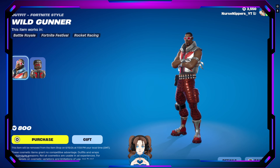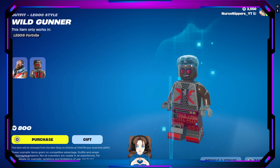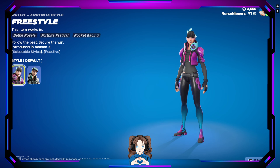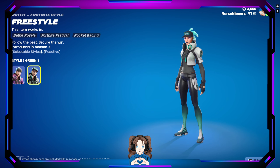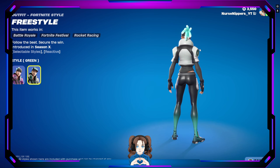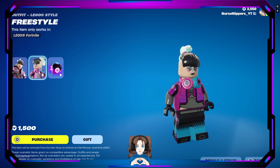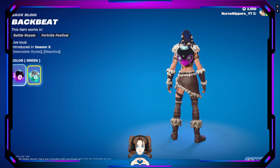Wild Gunner is back, and there's his little Lego version. Instead of dog tags, it's a llama tag — that's hilarious. Then we have Freestyle, who has selectable styles of default or green. That version of her is not bad, the hair is still a little something — it almost looks like the puffy Cheetos. There's the Lego version of her and she has the Back Beat back bling which comes in default or green.